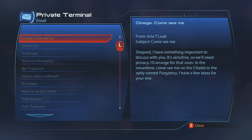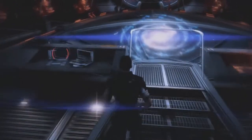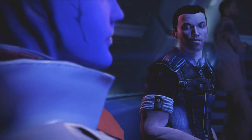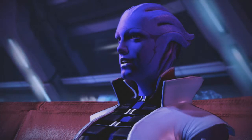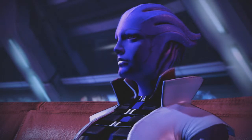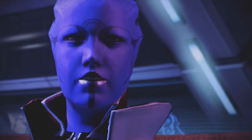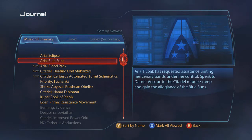I'm showing you now an email from Arya asking you to meet her in the Purgatory nightclub in the Citadel. There will be a short cutscene explaining what tasks she wants you to do. Here's a list of the three missions you're required to do in order to get Arya progressing on the story.